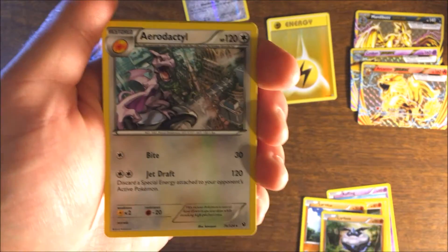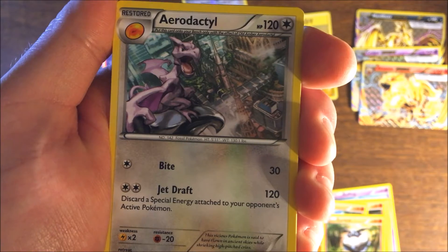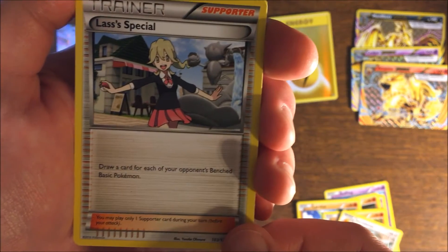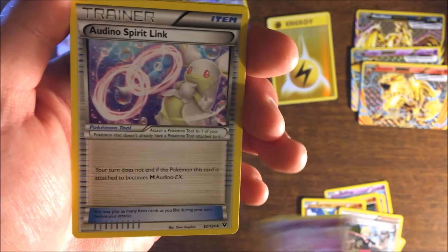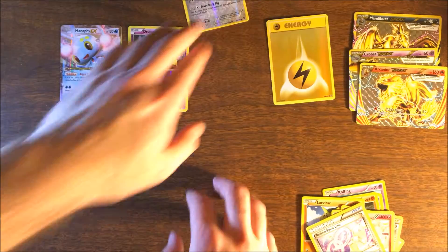Very good art for Aerodactyl — that is awesome. Discard a special energy attached to your opponent's active Pokemon — that's a very good card. Also Alolan Sandslash Spirit Link, Wigglytuff, Wigglytuff, cute Audino Spirit Link, and reverse holo Riolu.